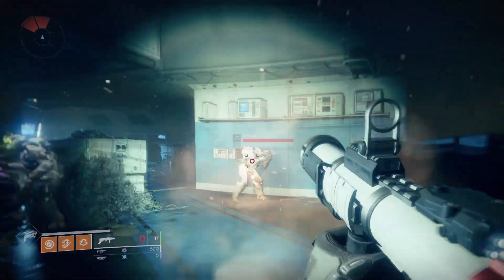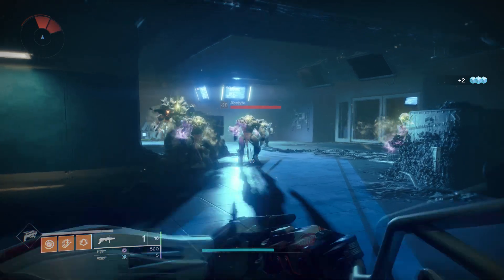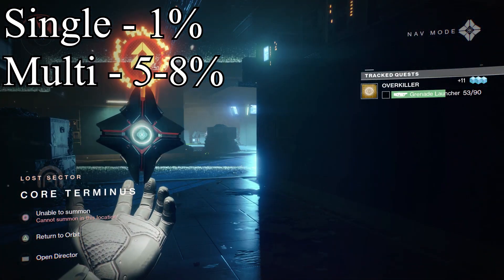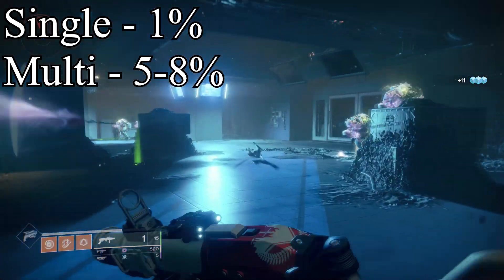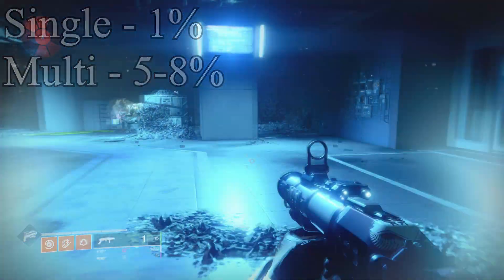Simply walk into the lost sector and just keep grenade launching the ads. One kill will reward you with 1%, while multi kills will reward you with 5-8%. This actually does vary depending on the ad that you kill. I ended up killing a lot of the big groups of ads — getting them together isn't too difficult.